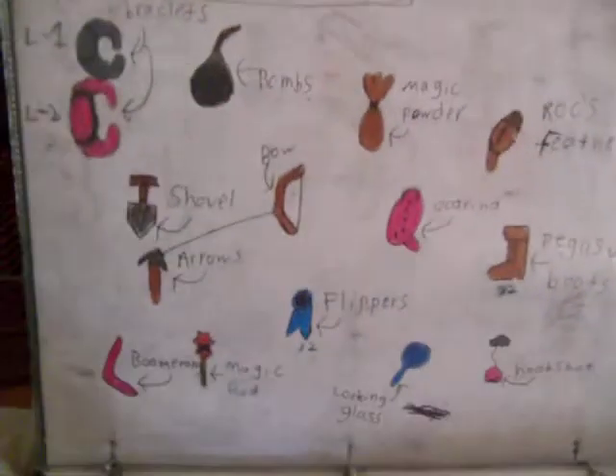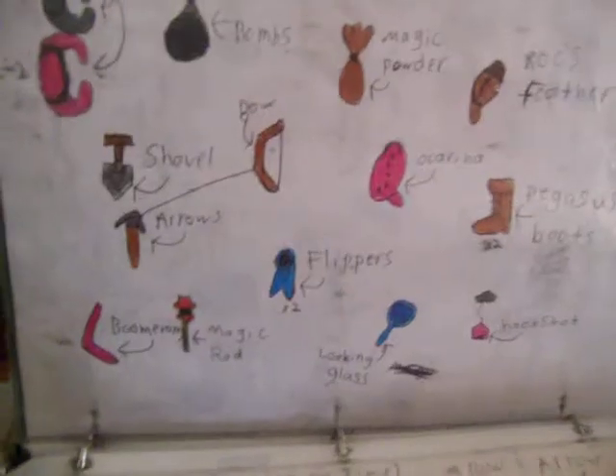Once you get that, you can go online — like ZeldaDungeon or just Zelda.com — and look up walkthroughs on how to get this kind of stuff. I'm just showing you the items.